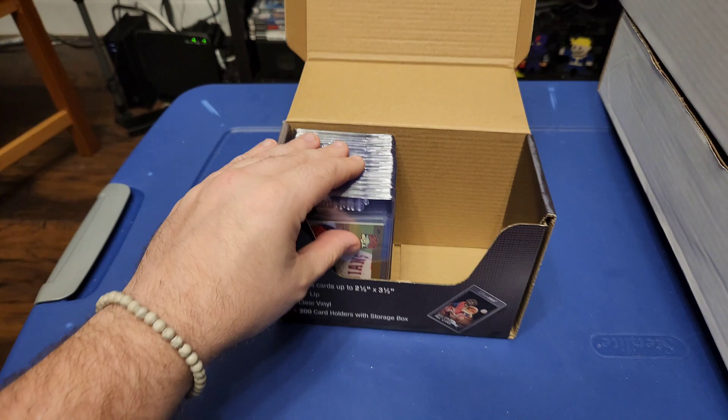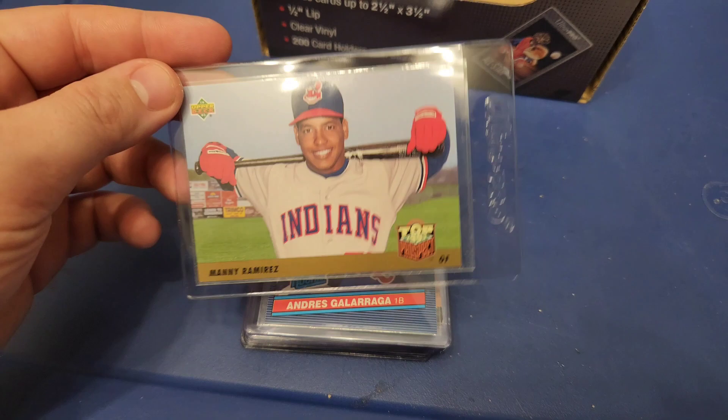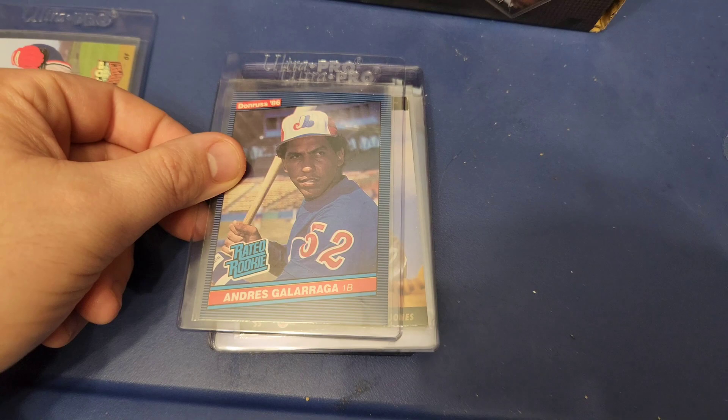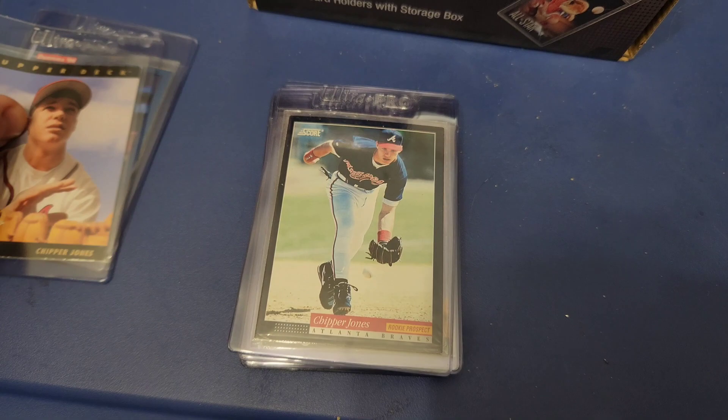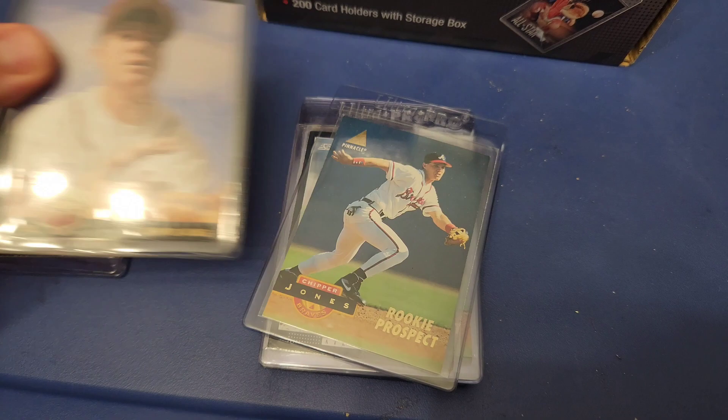So let's get into it. You're going to see a lot of the same player in here because I got this all out of one box. Kicking it off right here on top: Manny Ramirez top prospect '93, a rated rookie Andres Galarraga, and we got Chipper Jones — you'll see a lot of Chipper Jones in here. These are mainly all rookie cards — mostly all rookies, it might be some others mixed in, but mainly all rookies.